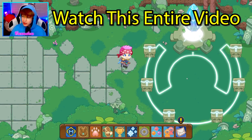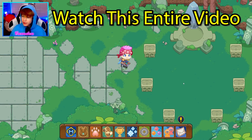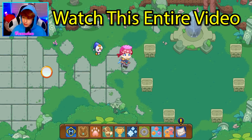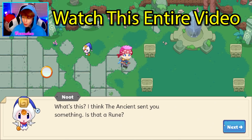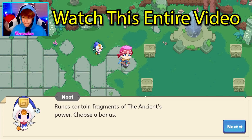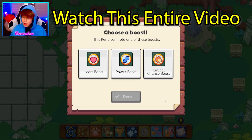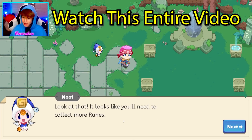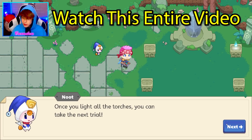Look — the path has five different boxes. I don't think we can go back there yet. He sent me something — it's a rune? Choose a bonus. Which one do I use? I'm using power boost, I'm doing a power boost. 100%. Looks like you'll need to collect more runes. Once you light all the torches, you can take the next trial.